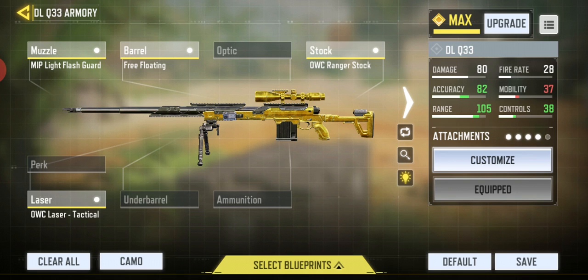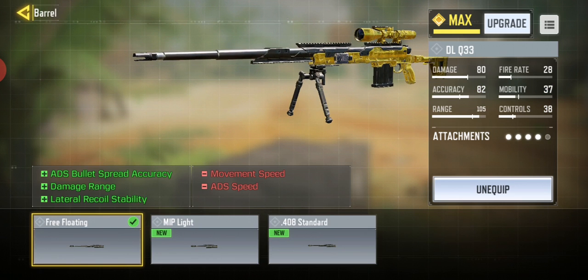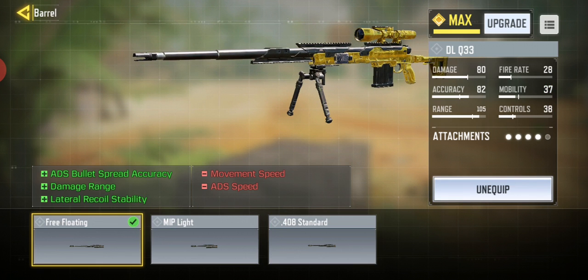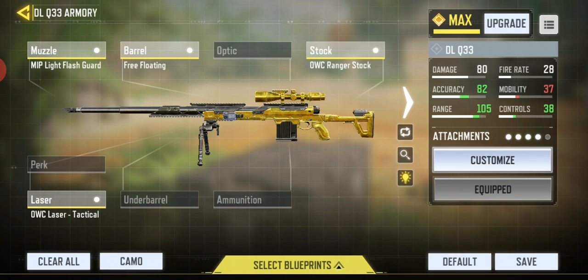So I used the OWC Ranger stock, and then the free floating barrel — that makes the damage range and stuff like that better, and also the ADS bullet spread accuracy, which is a big factor in the seasons.